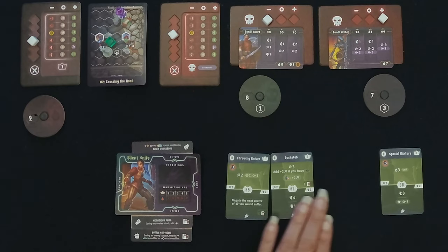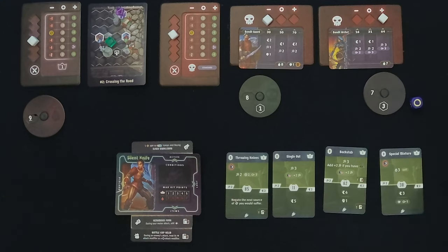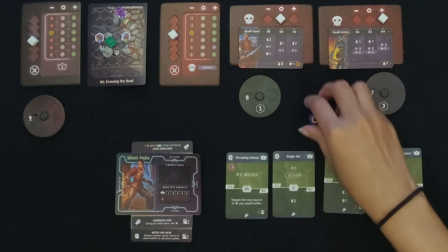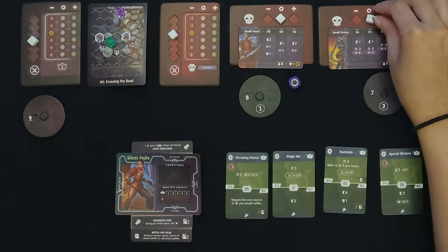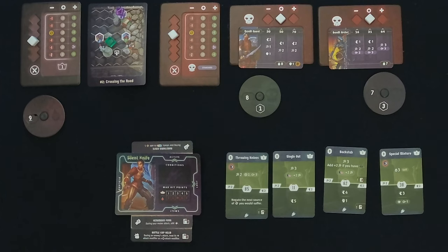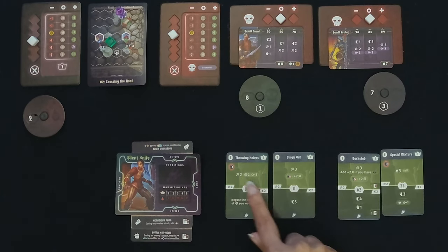We're going to do Throwing Knives and Single Out — that's an initiative of 11. The Bandit Guard is going to go at 50 and the archer at 31. We go first. We're going to attack for three and use our dark element for an extra two, attacking the Bandit Guard — that's five. We roll: it's plus one, so that's six damage minus their one inherent shield — that's five.